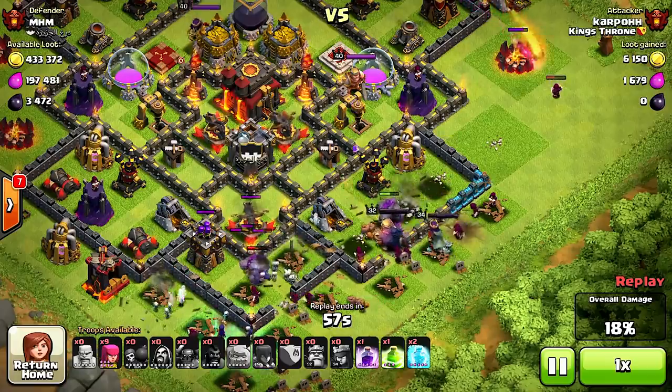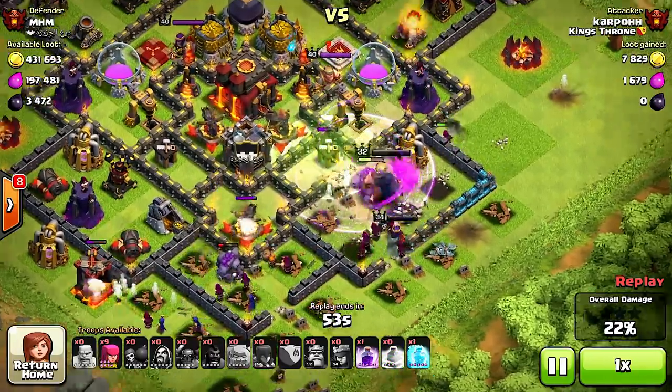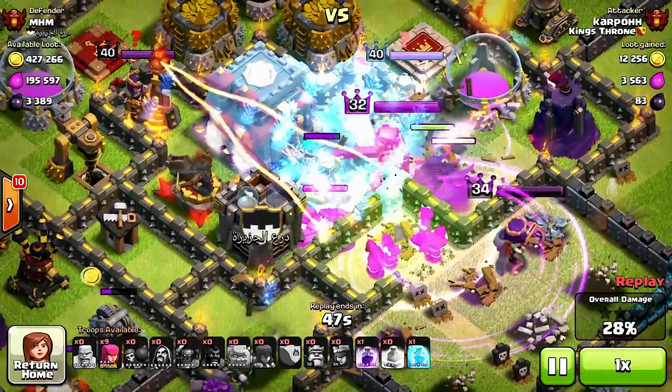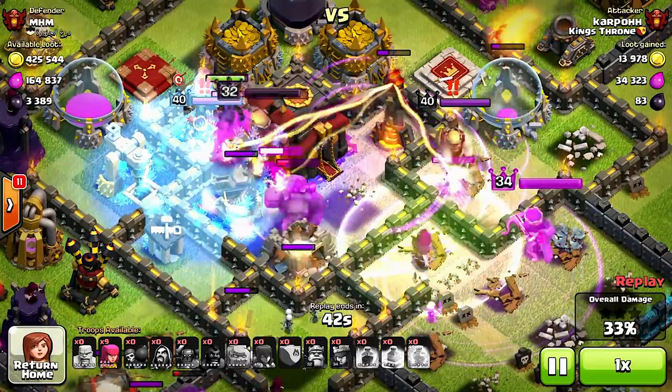It's typically common that a lot of players use a lot of wall breakers — if you guys didn't know about that. He's even using some jump spells too. Let's see how that works for him. They're in the core of the base now, they just need to get to that town hall.